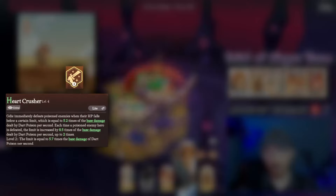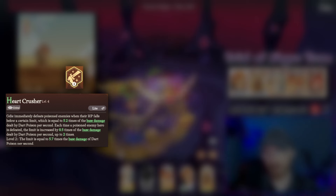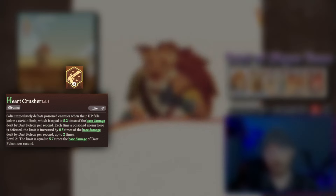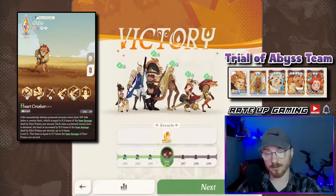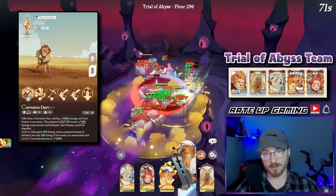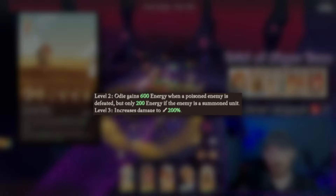OD's key Mythic Plus skill immediately defeats poisoned enemies when their HP falls below a limit equal to 5.2 times the base damage dealt by dart poison each second. Each time a poisoned enemy hero is defeated, the limit increases. Looking at OD's ultimate — Corrosive Dart — it fires a corrosive dart dealing 150 damage plus dart poison. The poison target receives 30 damage every second until defeated and cannot be dispelled. At level 2, OD gains 600 energy when a poisoned enemy is defeated, or 200 energy for summoned units.